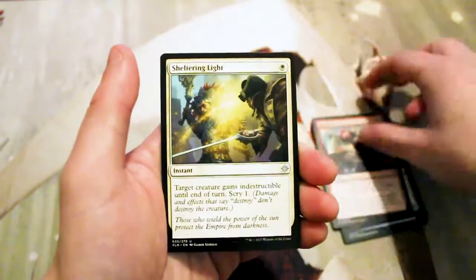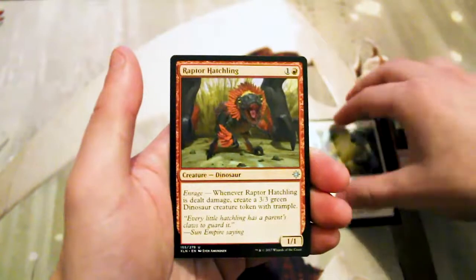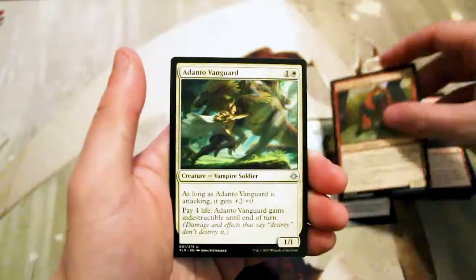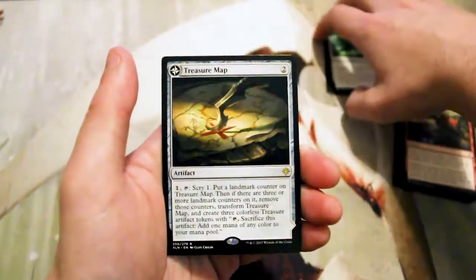Our first uncommon is a Sheltering Light, a Raptor Hatchling, an Adanto Vanguard, and our rare is a Treasure Map.